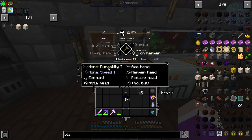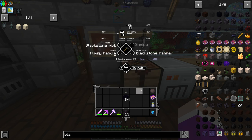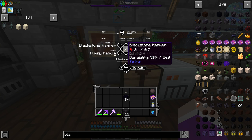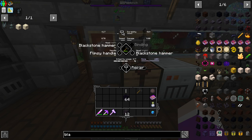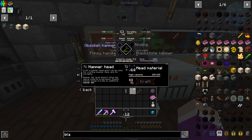So I'll put that in there — iron hammer head — change hammer head to blackstone. That made us a blackstone hammer, which is a tier four hammer — exact same as this one. Let's see if we can use this hammer head and upgrade to obsidian. I need tier six, but I have tier four. So I'm guessing the Tetra forge hammer counts as a tier six hammer.